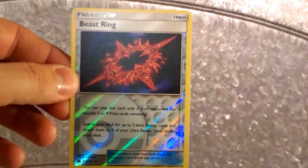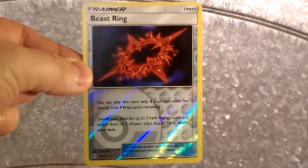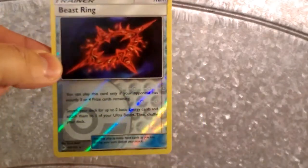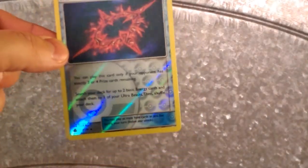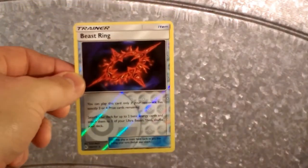Our rare is a Noivern, regular rare — so there's a nice pull right there. A reverse holo Beast Ring for those Ultra Beasts — very awesome. I'll get that into a deck immediately. Thank you guys so much for stopping by today. Tune in tomorrow for another Forbidden Light pack, and until then I'll bid you guys adieu, and I'll see you in the next video — bye bye now!